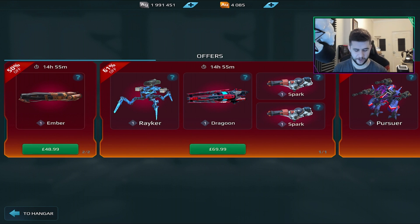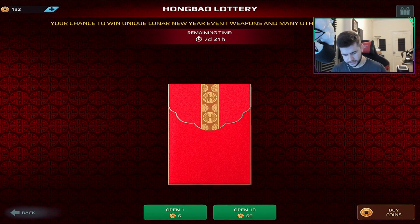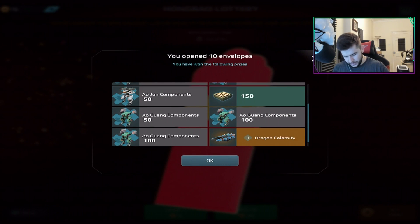I noticed a deal in here — the Raker, Dragoon, Spark, two Sparks — it's expensive though. I've spent quite a bit on this game but I'm not willing to spend 70 pounds on a couple of things, especially when you need two of those things. So Hung Bao — let's do 10 for 60 to start off with, then we'll do some solo ones.